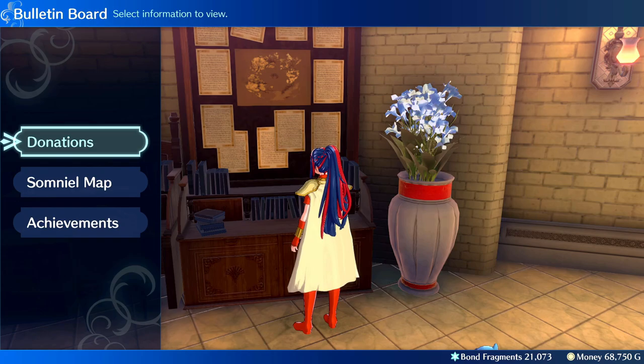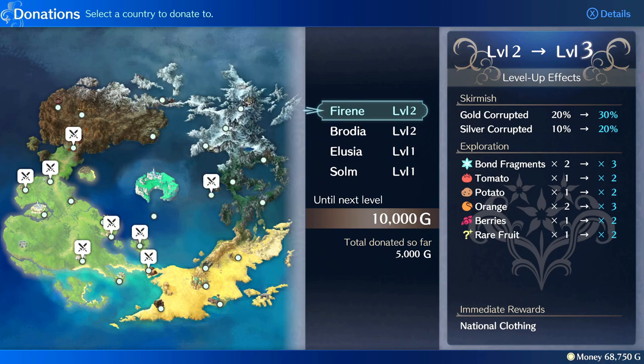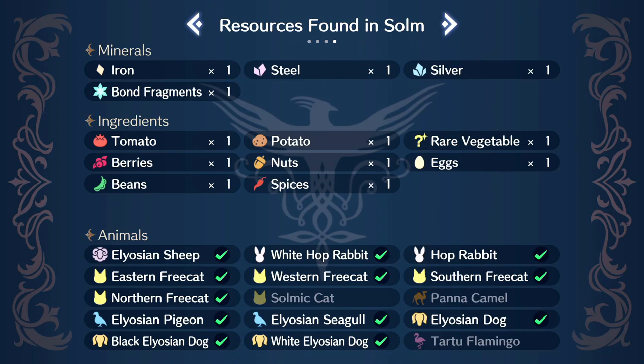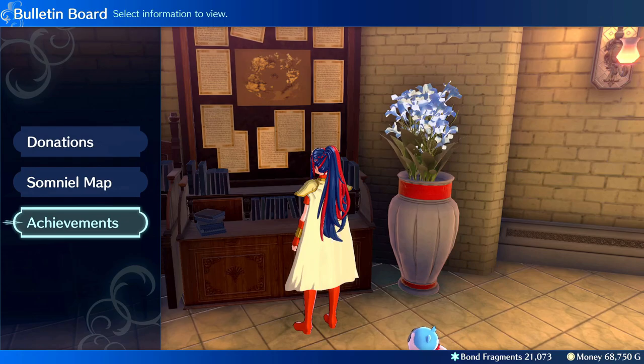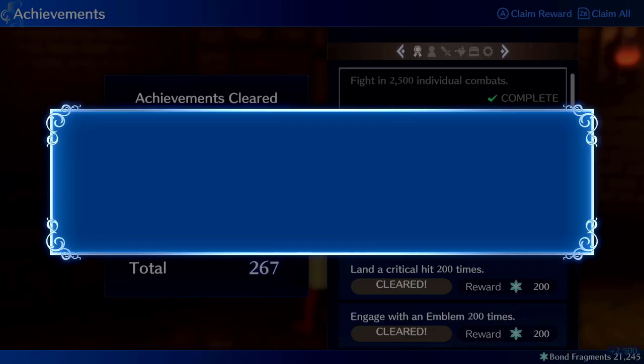As for the bulletin board, be wary of donating to nations. I think level 2 is reasonable; however, 10,000 gold for level 3 is ridiculous and it's literally impossible to max donations to every nation. It's kind of a trap that screws over new players, and even though some S-ranked weapons are locked to level 5, it's a horrible deal in a normal playthrough. What you should instead do at the bulletin board is claim your achievements — you don't need to actively complete these, you'll just get them done by naturally playing. Achievements supply the majority of your bond fragments, so check in at least every so often.